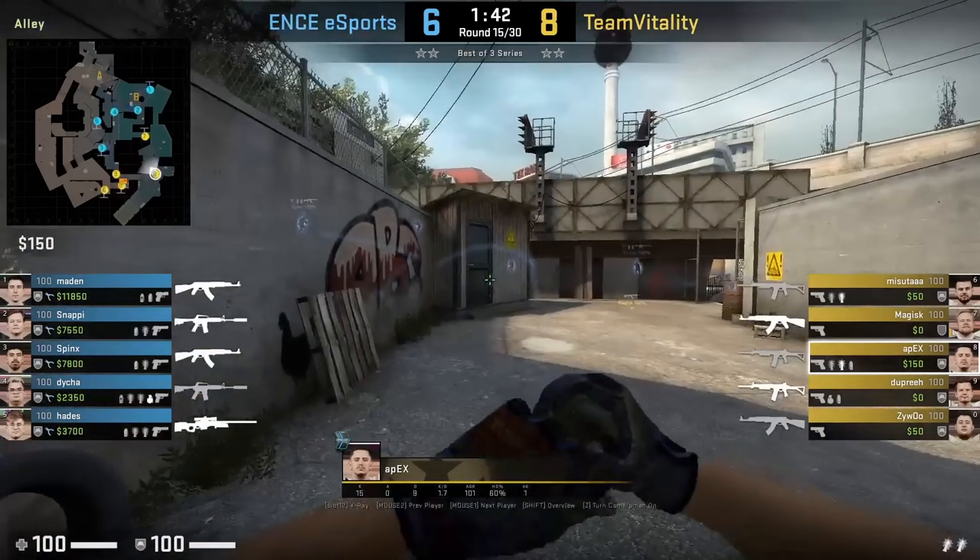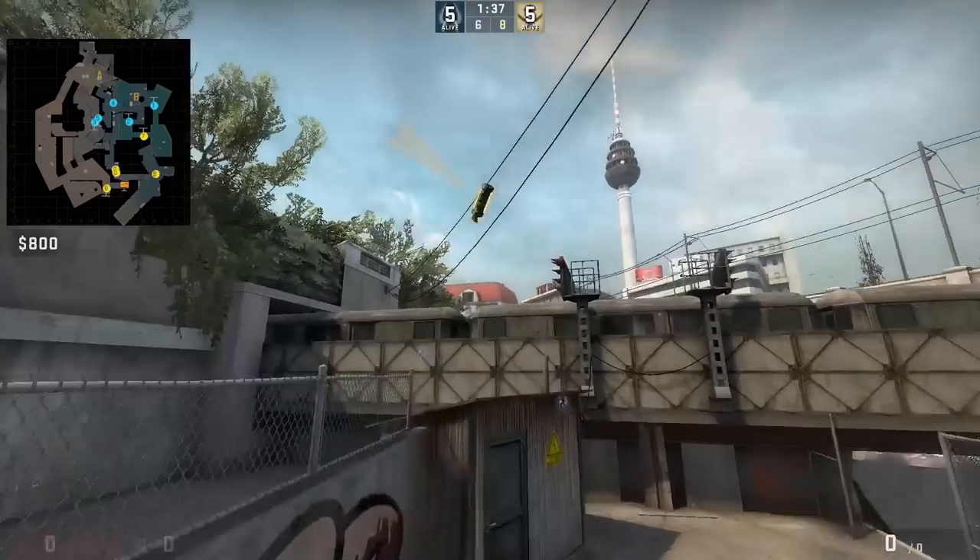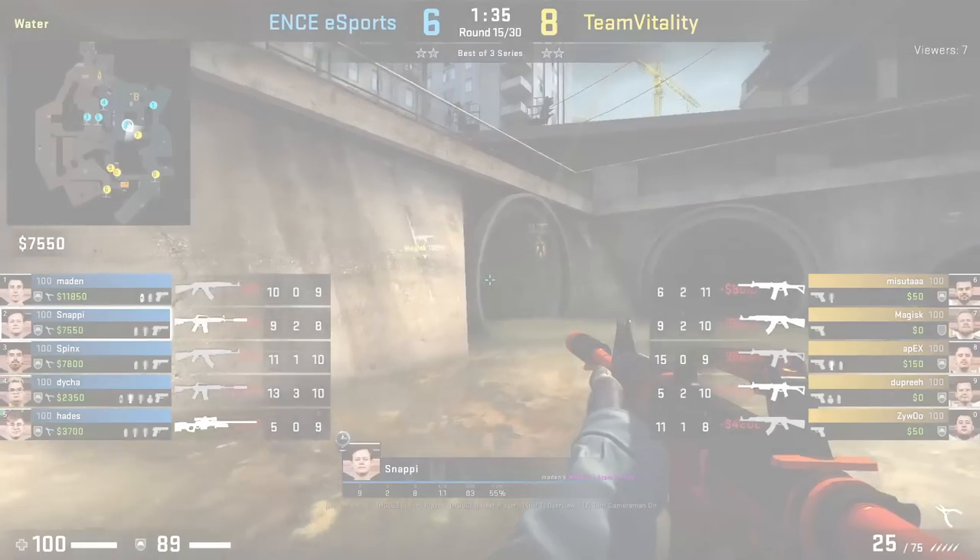Super easy flash for water from Apex. You're going to stand in front of this wall, aim at the handle, then run-throw bind. The flash will blind Snappy, setting up the frag for Magus.